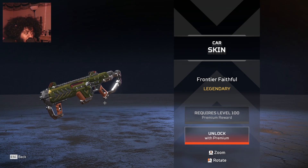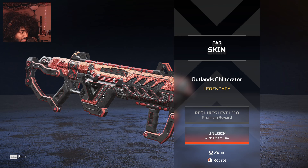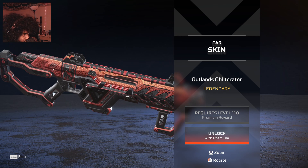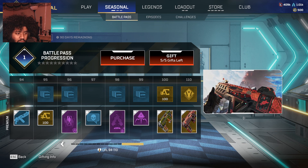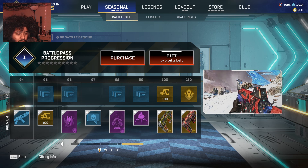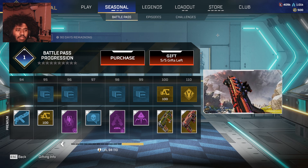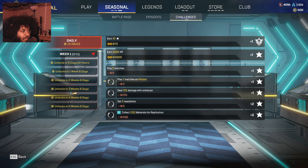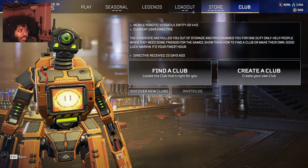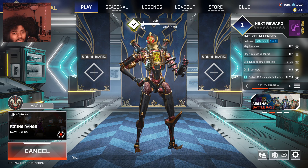And then for Tier 100 — everybody's been waiting for it — it's a CAR skin. I'm surprised it's the CAR but I kind of like it; the red one looks really cool. Let me zoom in so you guys can get a better look — we got some royal engravings on it. The animation shows Bangalore holding the skin, it juices up and has a little animated section in the back. The mag is glowing a little bit — it's not too flashy but pretty sleek. It's a pretty decent Tier 100 skin.